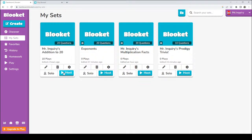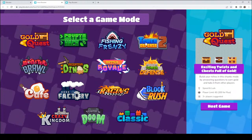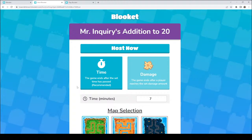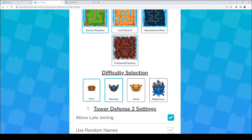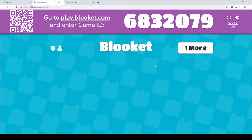So for our dashboard, we are going to be doing addition to 20 first. We are going to select the game mode. Today we are going to do Tower Defense 2. Do let me know in the comments on YouTube which ones you are excited for, which ones you guys play. We are going to be hosting Tower Defense 2 right now. A seven-minute game sounds good. We'll do Sunny Meadow for this one, normal difficulty. I think we are ready to host. Our game ID is right up here: 683-2079.